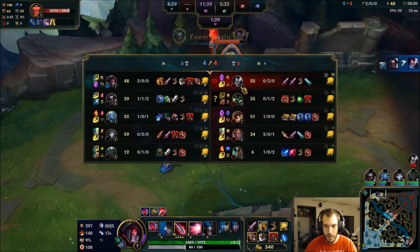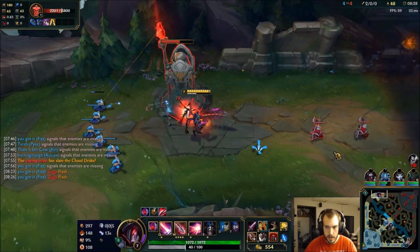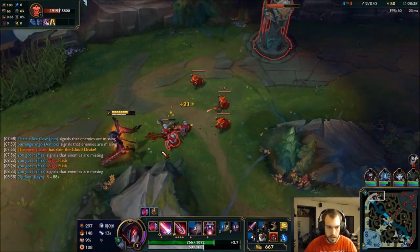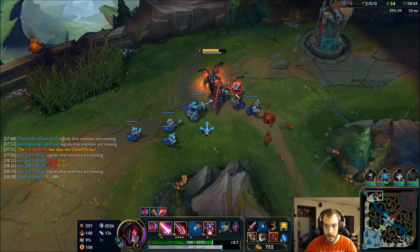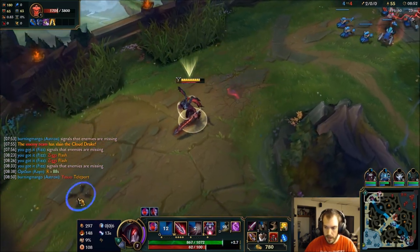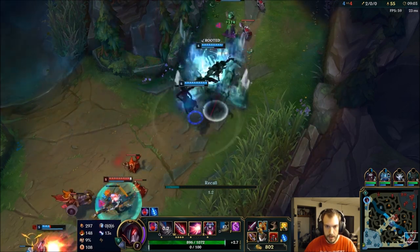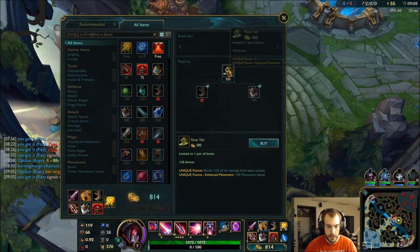If Yasuo died there, that's so bad for him — now he's down kills and I'm going to get all this tower pressure. Yasuo is still going to miss most of that wave. There's the TP. Go back and get my boots, run back top. He butchered that. I can grab Ninja Tabi and head back top.